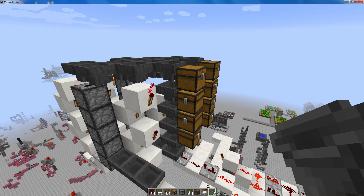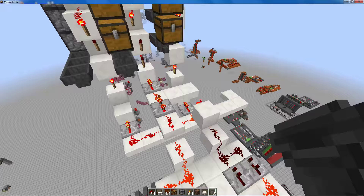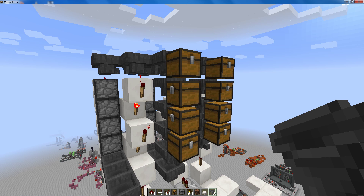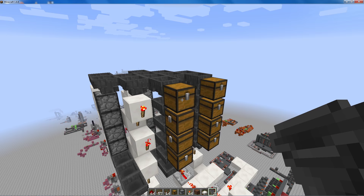It's also really important that the first column is powered by the right side of the system, and that you have an even number of chests. Here we have four height-wise — you can have six, eight, and so forth.